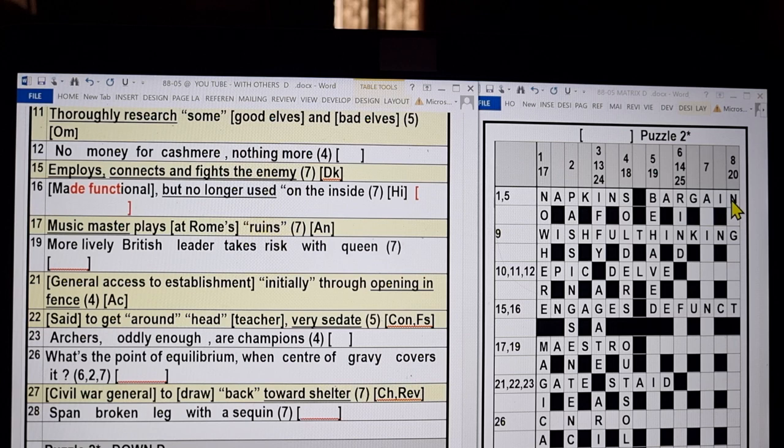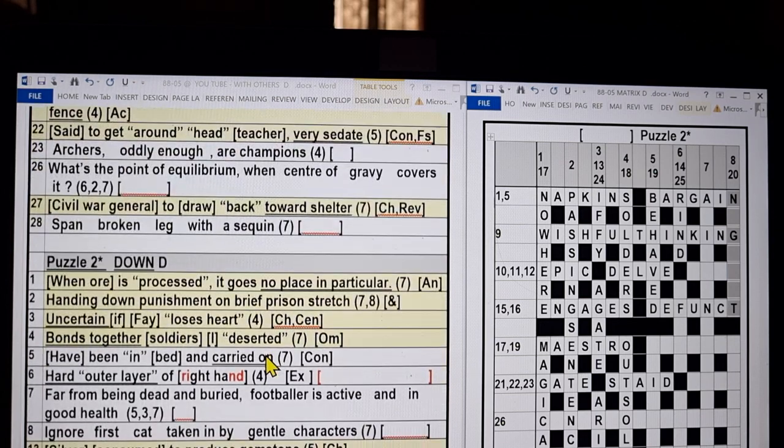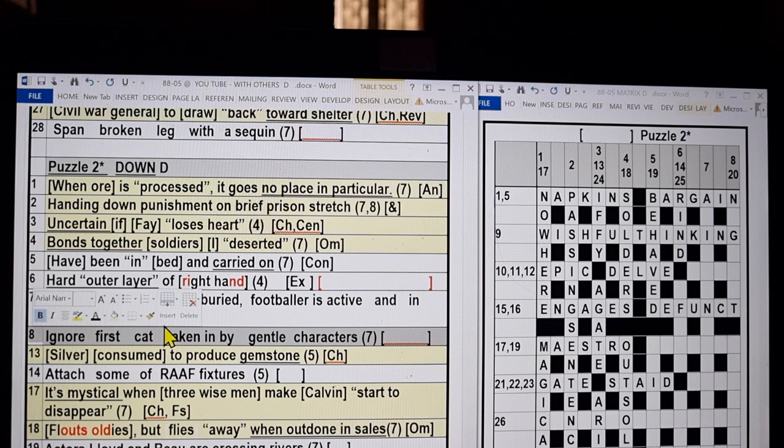How about eight down? Eight down — we have an N, a G, and a T. Eight down: 'Ignore first cat, taken in by gentle characters.' Pause and solve.